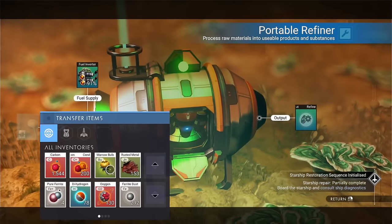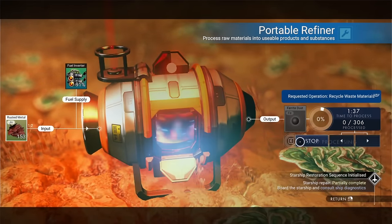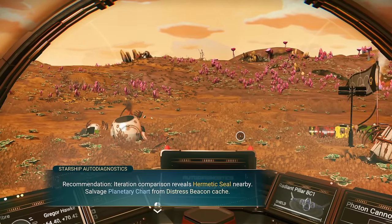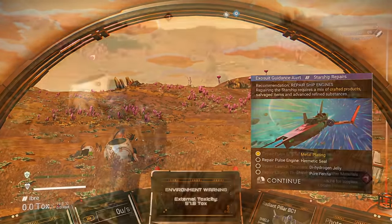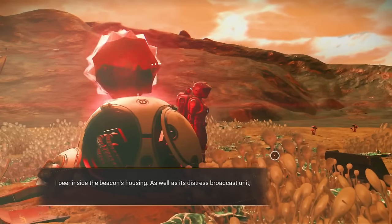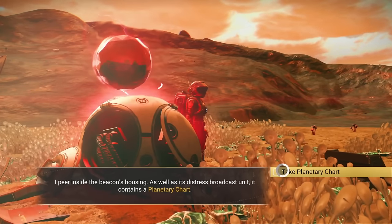Time to turn some of that rusted metal I looted into ferrite dust. Once you hop back into your ship for the second time, the Hermetic Seal quest will begin. Whenever you are doing your main quest in No Man's Sky, you're going to notice that the marker is always that red diamond shape with the white symbol on the inside — it's always going to direct you where you need to go.